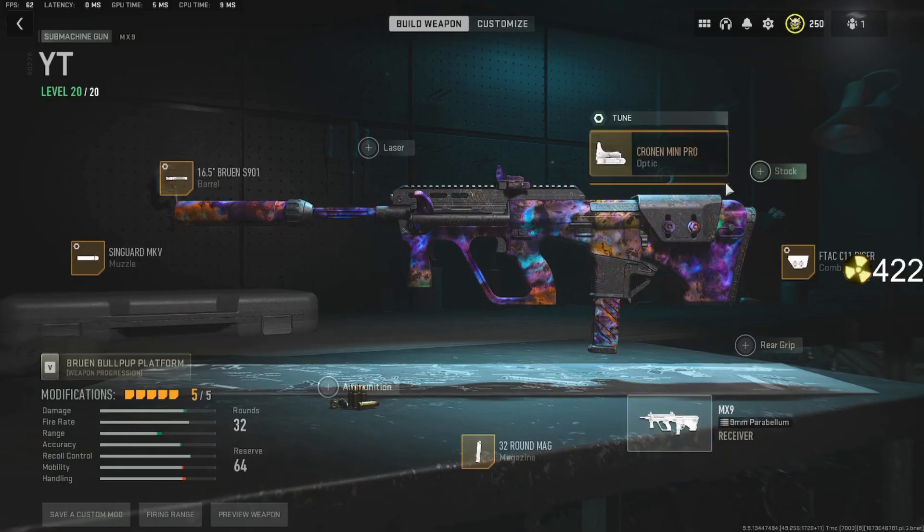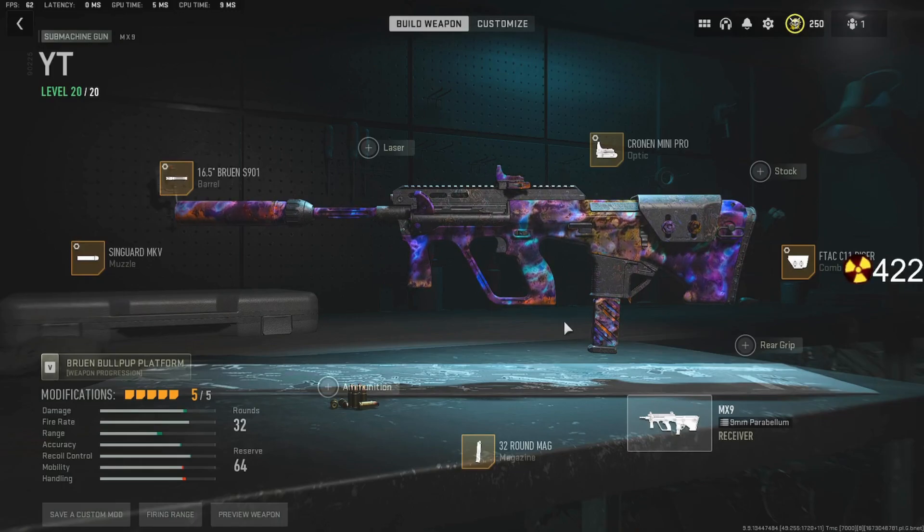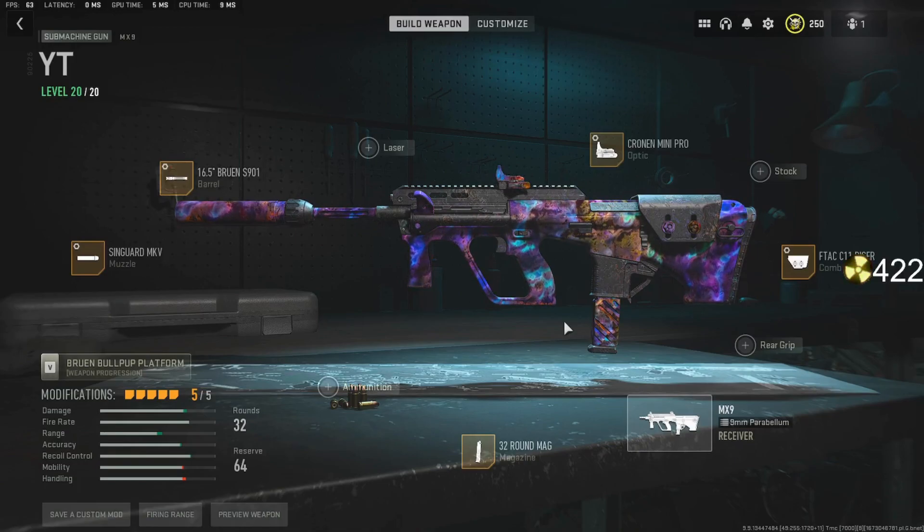And the 16.5 Bruin S901 for recoil steadiness and a little bit of aim down sight speed. This is the best MX9 build — this literally shreds, even though the 32 mag reloads really, really slow. This gun does kill pretty good. It's not one of the best subs, but if it gets a buff, that'd be pretty nice in the next update. Let me know what y'all think of the MX9 in the comment section below.